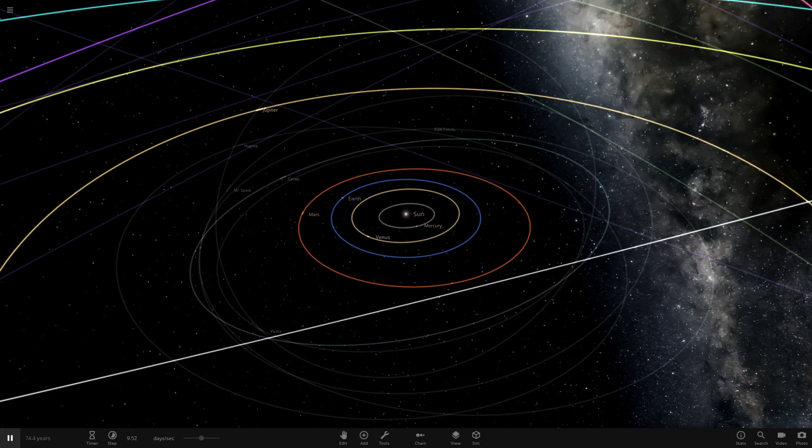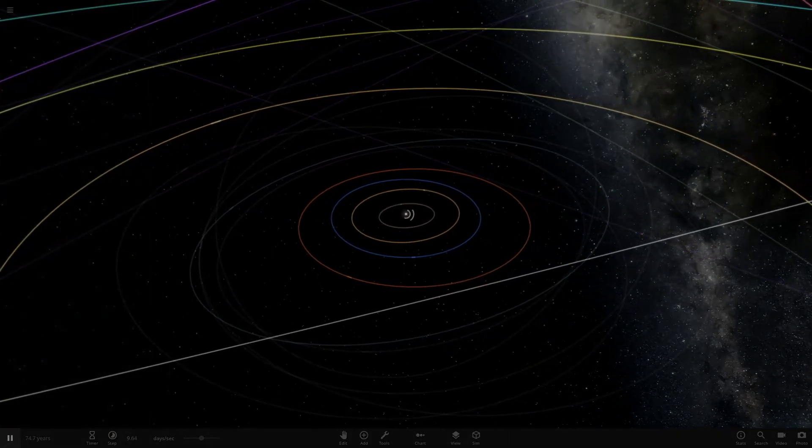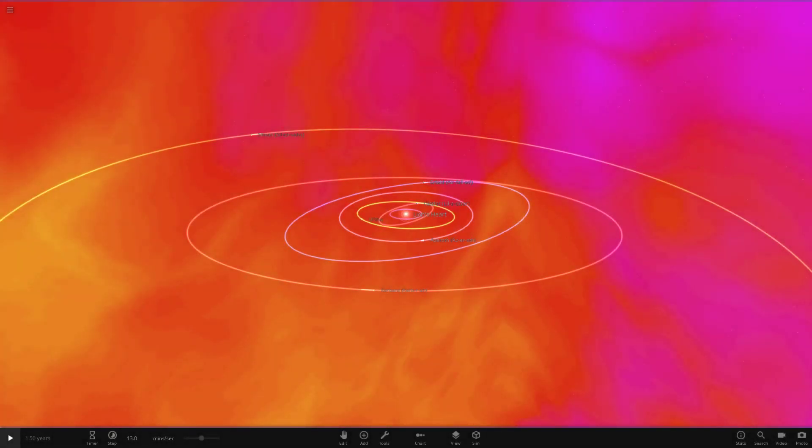This system is from 'Quick Save' on Discord - they sent this in. It's called the Lion's Heart system, and it also came with an information document which I've got open. Without further ado, let's get straight into it - I've already searched it up, so let's load it up.